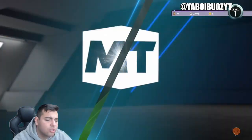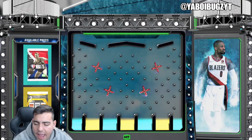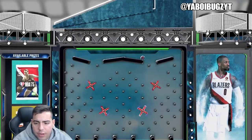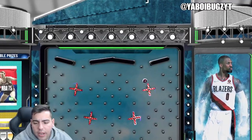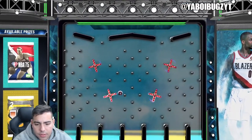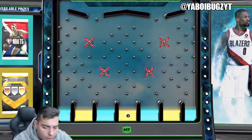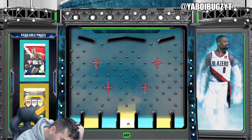Honestly guys, just try to get your MT up — whether it's selling your team, whether it's sniping Amethysts, or sniping Pink Diamonds. Our Pink Diamond snipe filter has been working very well for a lot of people, so definitely try that out. Let's see what we get from NBA 75 — come on, bless it up. And we always get the garbage. That's a short little video for you.